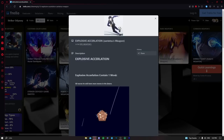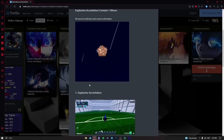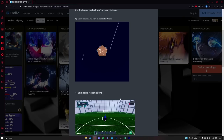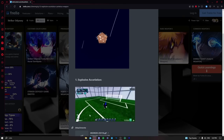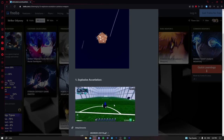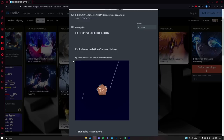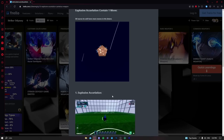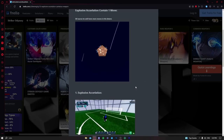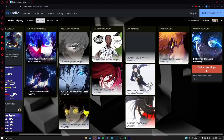Explosive Acceleration is pretty decent too. It's essentially like Stealthy Steps — you get a lot of space — but you can get the ball stolen from you during the animation, so be careful. I'd put it in low A tier. It's good for beginners, and for advanced players it's also okay if you know how to use it.